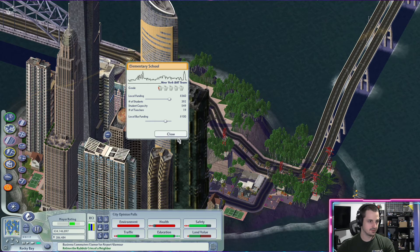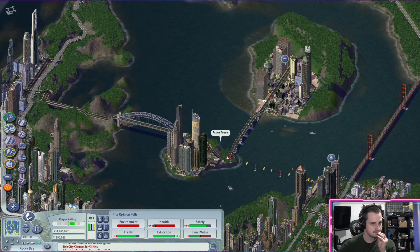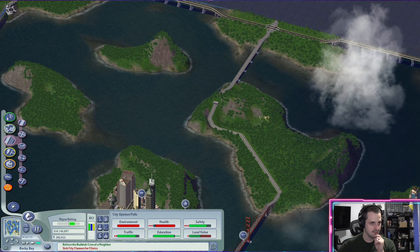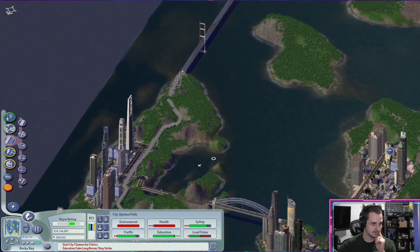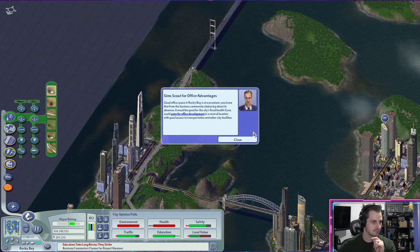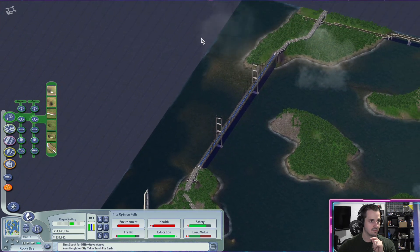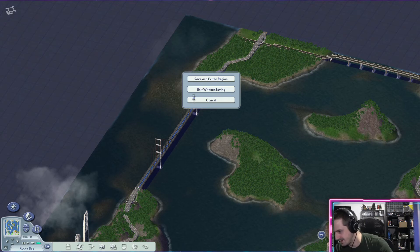There you go — there's your money. I don't know why I have low density here; it should be medium at least. Some really tall skyscrapers. I could do work over here but I'm thinking I might take out some of these islands — I'm not really sure. I'll just leave it for now, screw it.